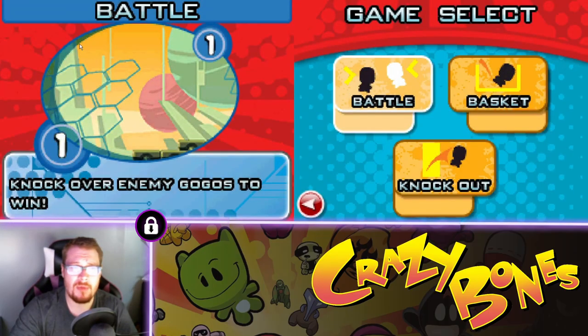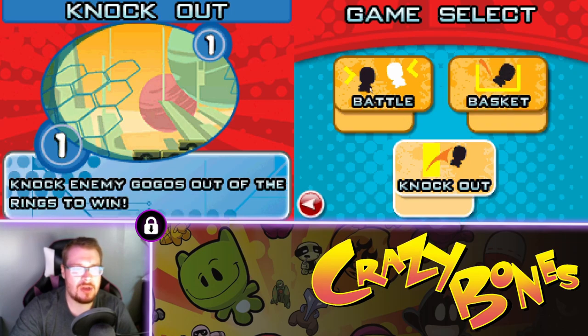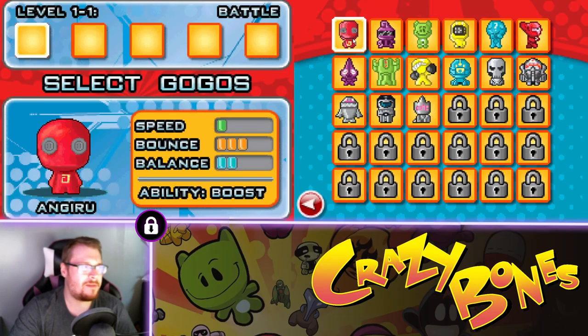We've got mosh, we've got battle — knock over enemy GoGos to win. We've got basket — get them in the baskets. And knockout — knock enemy GoGos out of the rings to win. I think we're gonna start with battle, and we get to pick our team and unlock a bunch of Crazy Bones, it's pretty fun. This was an old school Nintendo game — it's nothing too crazy, just kind of a copy of Angry Birds.